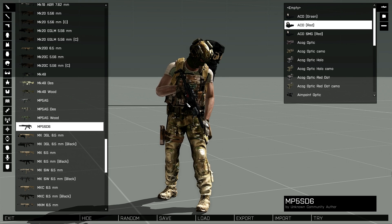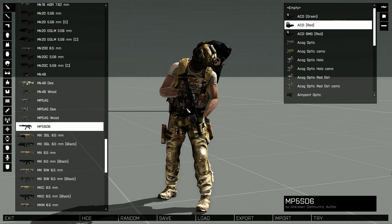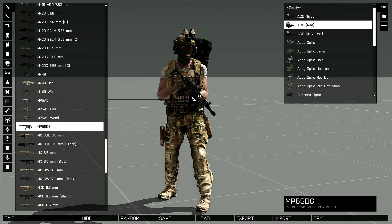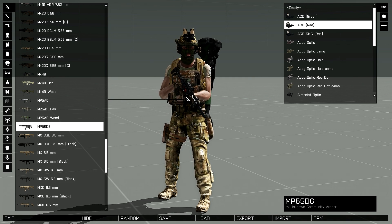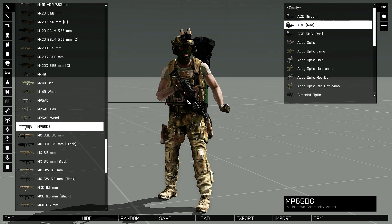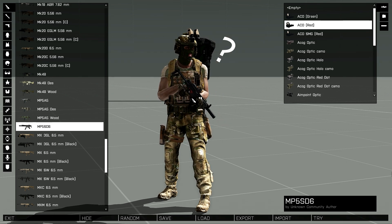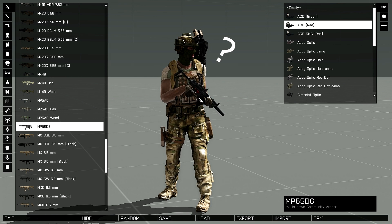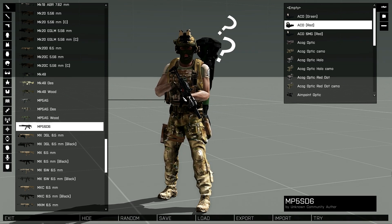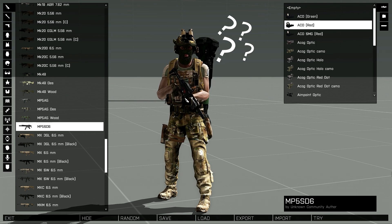The next thing that people seem to love is the Virtual Arsenal, which is what I'm currently looking at right now. It's brilliant, but the one thing that's coming up - and this is why I'm making this video - is that people are saying, 'Hey wait, they've given us this awesome 3D gear customisation thing but we can't use it in the editor, we can only use it in Zeus.' I'm here to tell you that's wrong.